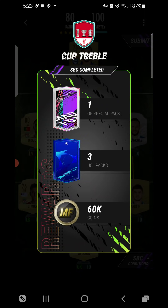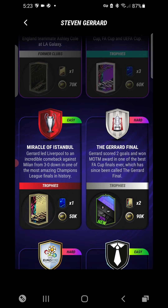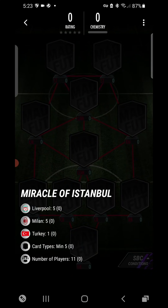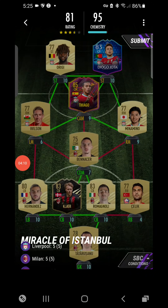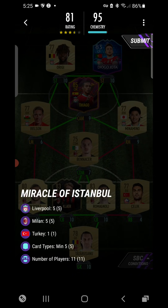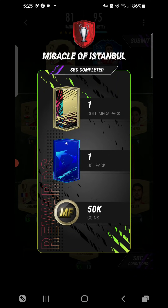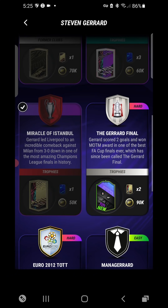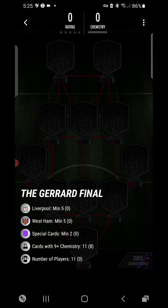Next is Miracle of Istanbul — I love that badge by Madfoot GG. This one looks all right. Done — Miracle of Istanbul requires five card types, one Turkish player, and five Milan players. I used Harry Wilson at left mid so you didn't have to use Mané or a Future Stars special card. I used a 77-rated or non-rare gold as right back. Pretty easy overall.